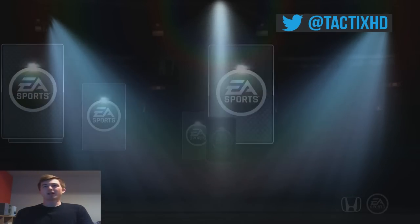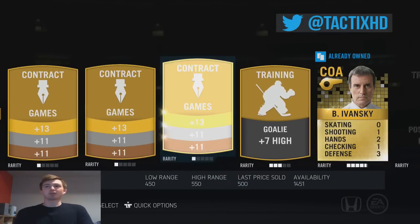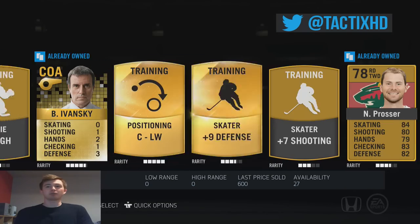These are 8,750 — I just keep buying them, I don't know why. They're cheap I guess. I know there's never going to be anything like David Clarkson, but they're cheap, so you never know. The starter left wing is actually a decent card.